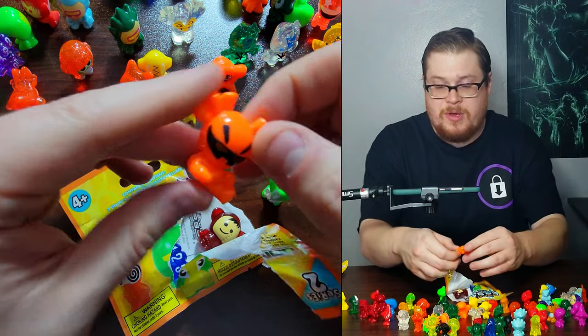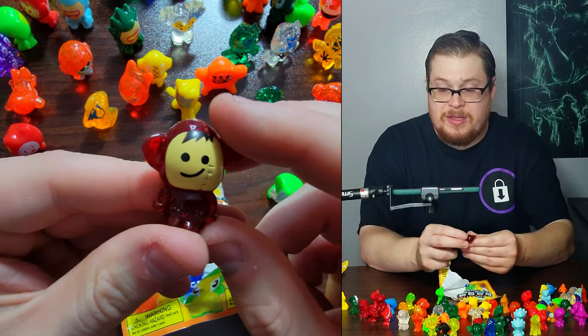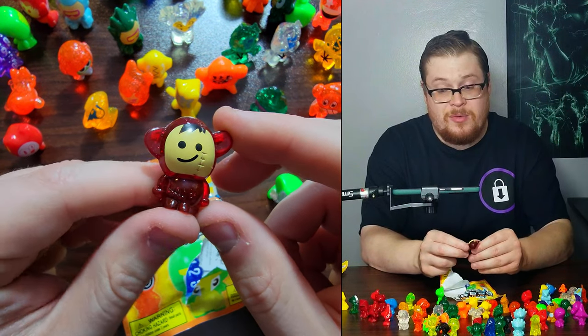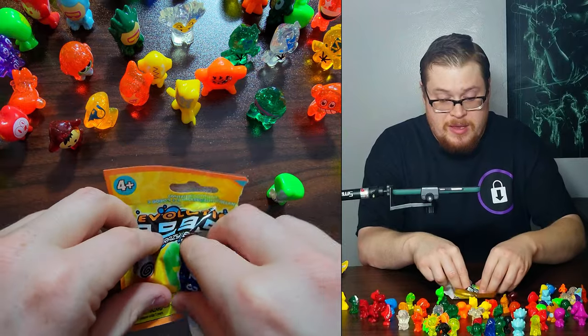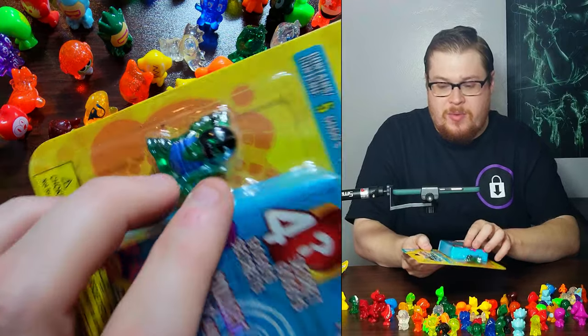Next pack - we got the slithery snake with a pumpkin looking face. We got the derpy kid again in red with the scar on his face - creepy. And we got a fist in blue - very nice. Let's do another blister pack, shall we?